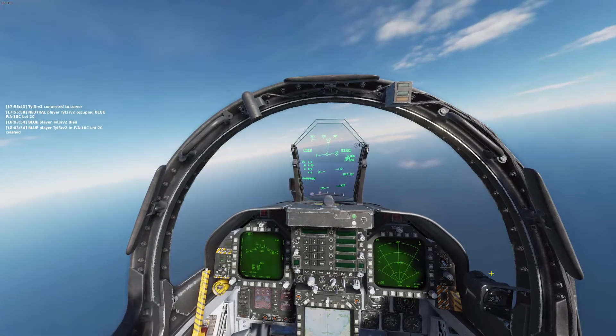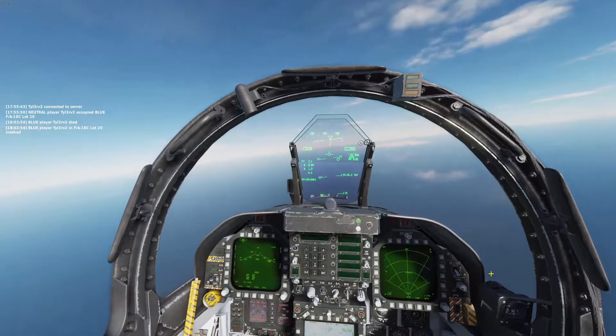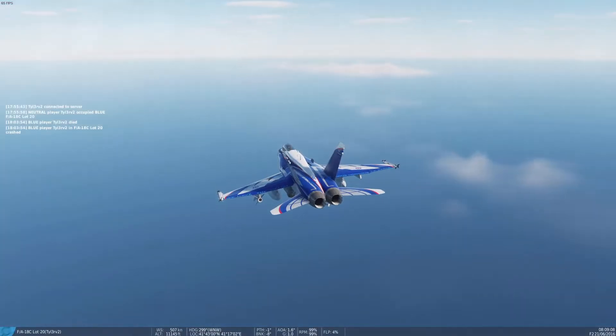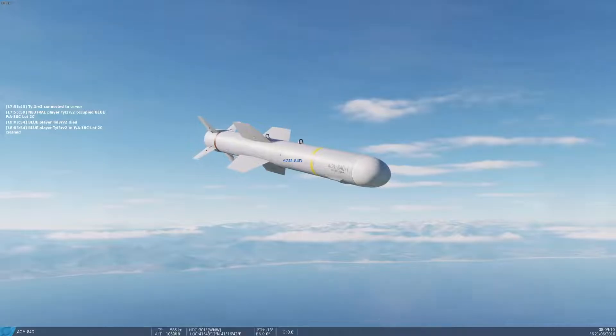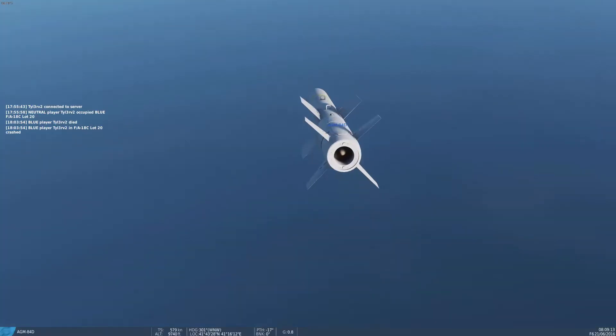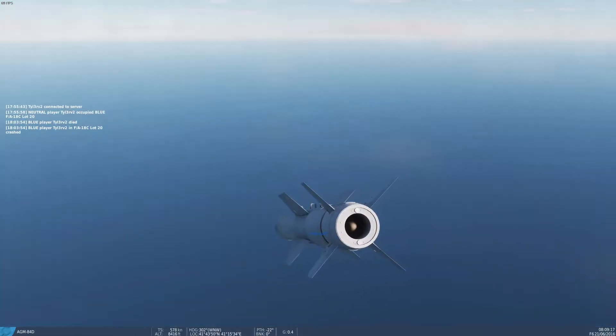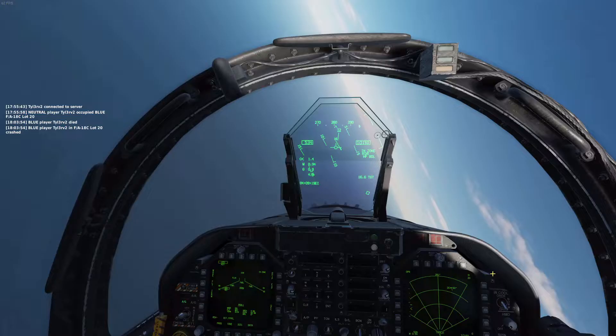Find that, aim in the general direction of the ship, and fire. That is not the right one — here it is. Now it's gonna go down to skim level and skim towards the ship.